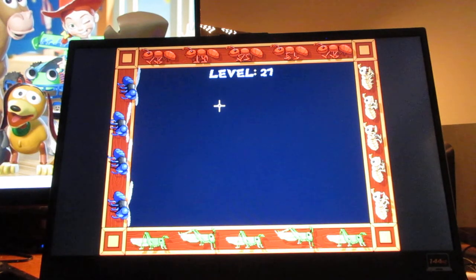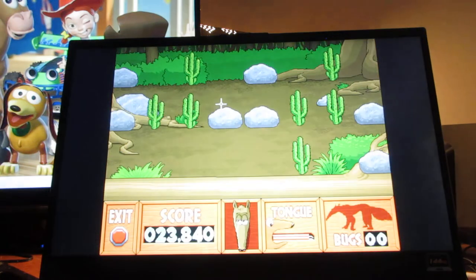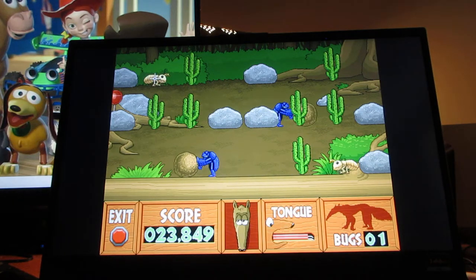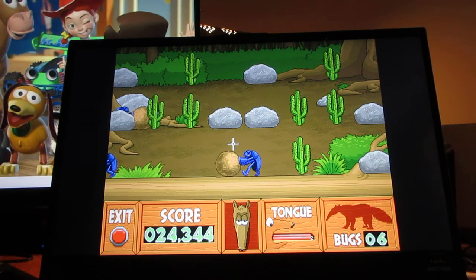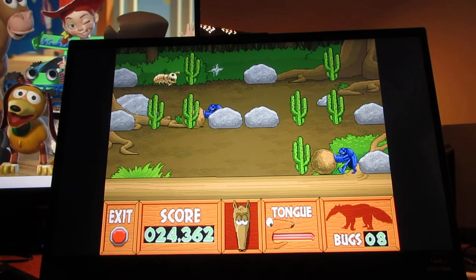Level 27! You need to get 15 of these, 9 points! That was close — imagine if I clicked on that cactus. That would not be good for the anteater.